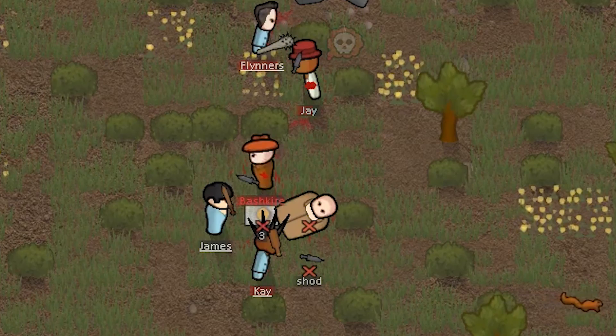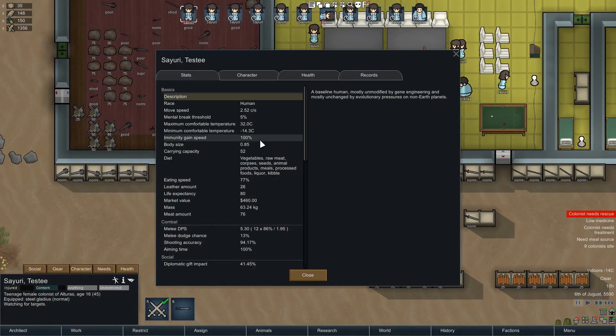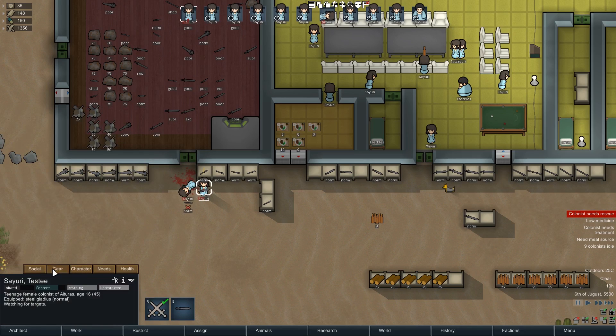If it does hit, the damage it does is given by the damage there. If you look at each of the stats, the DPS that this gives you is actually the DPS for the weapon held. So you see it's got the 1.95 cooldown and the 12 damage that you get here in the gear menu as well.